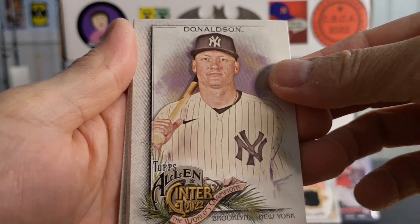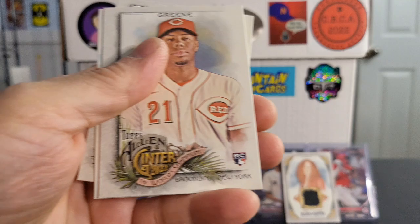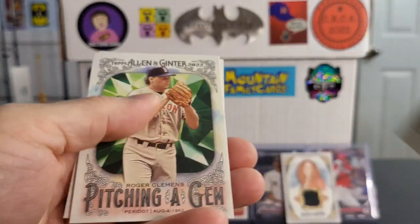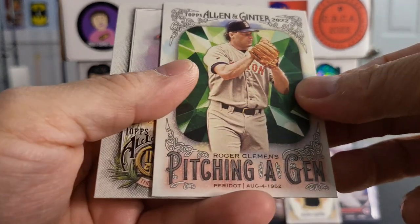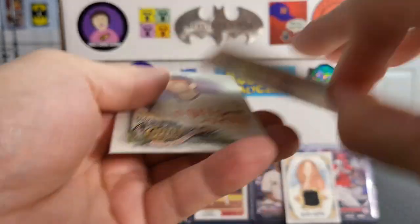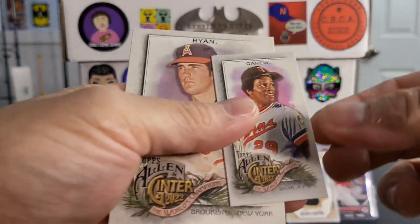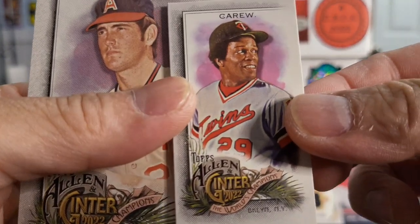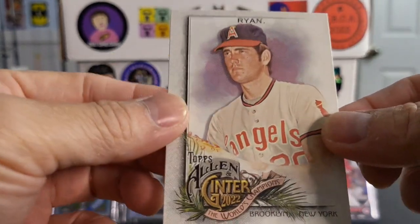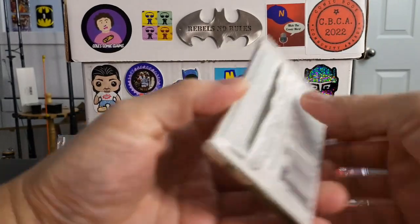Got a Donaldson. Got a Green rookie card — Hunter Green. There's a nice Pitching a Gem — looks like Roger Clemens, yep Roger Clemens. And a mini just flew away — the mini is a Rod Carew. Last one is a Nolan Ryan — that's a nice one of Nolan Ryan, very cool.